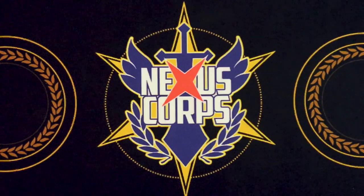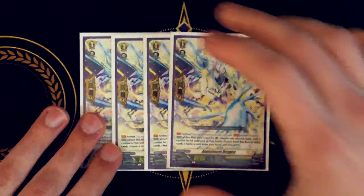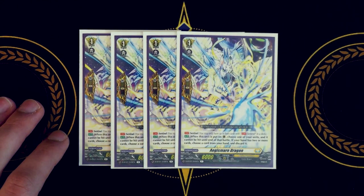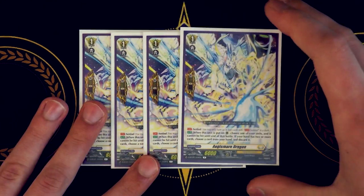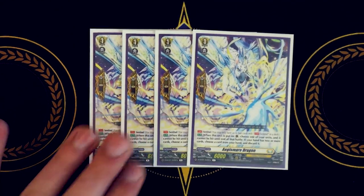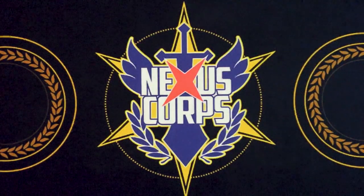Lastly for grade ones, we're running four copies of Age Smear — our go-to perfect guard for Standard. If you have two or more in hand you have to discard when placed in the guard circle, but if you have one or less in hand after it's placed in the guard circle, you don't have to discard for its cost. Highly recommend getting four of those perfect guards if you can.